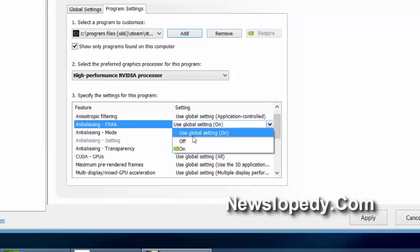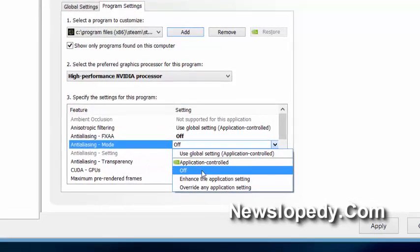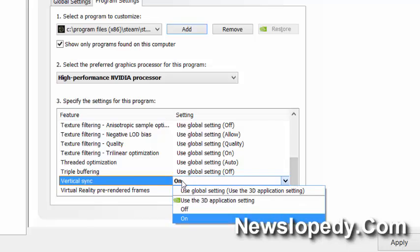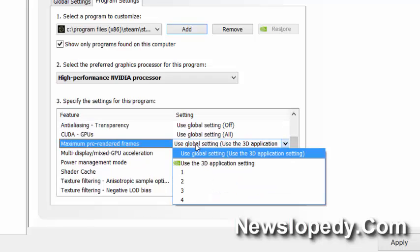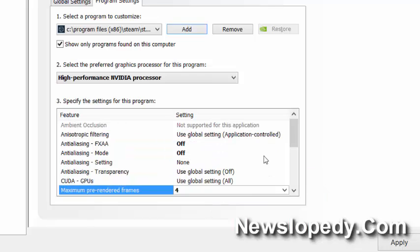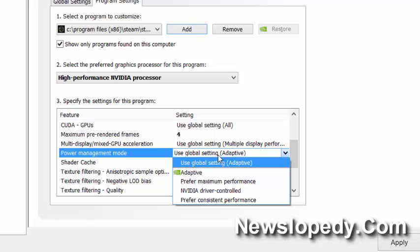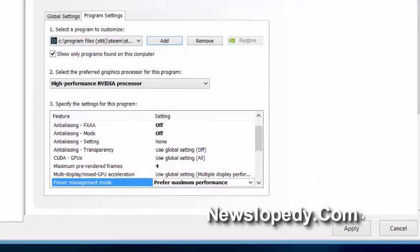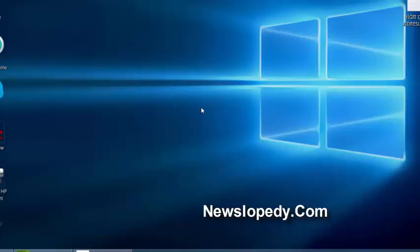Also set your anti-aliasing mode to off, and set FXAA to off as well. Vertical sync must be on, and set maximum pre-rendered frames to 4. Also set the power management mode to prefer maximum performance, then click Apply.